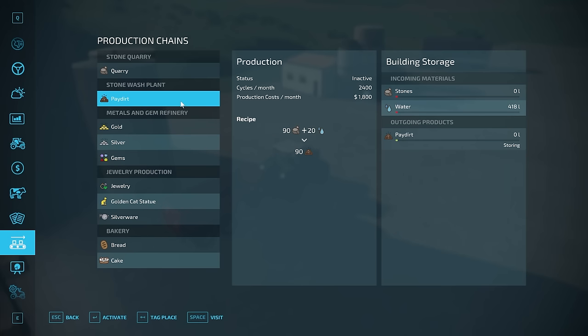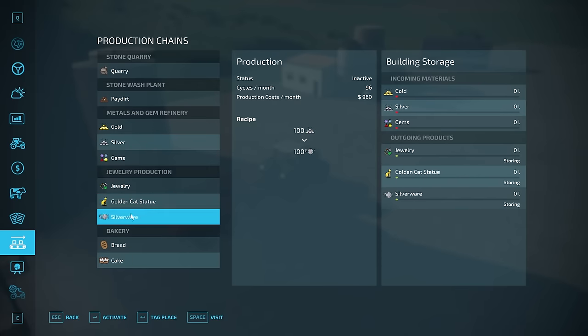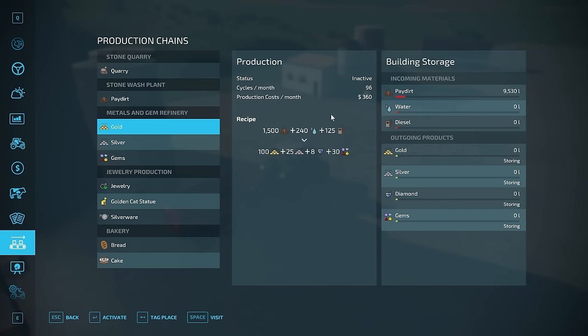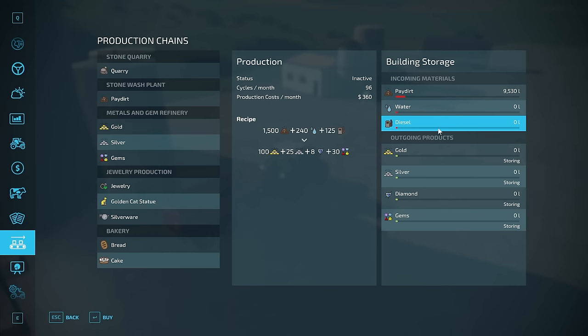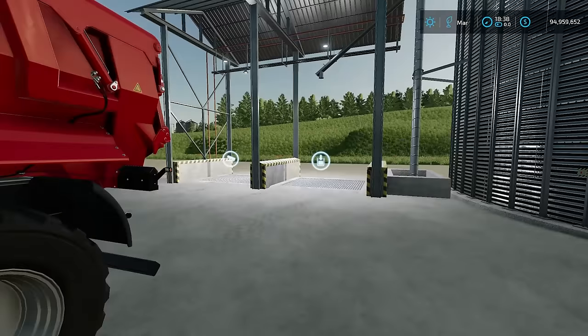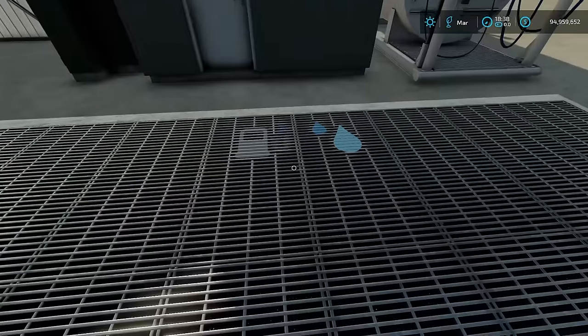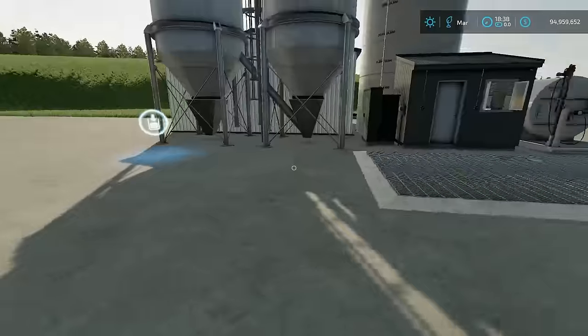This facility also has a high production cost which I'll calculate into the final pay dirt cost as we go. Now looking at the metals and gem refinery, we have a few different recipes. First is the gold recipe at 96 cycles: 1,500 liters of pay dirt, 240 liters of water, and 125 liters of diesel gives you 100 liters of gold, 25 liters of silver, 8 liters of diamonds, and 30 liters of gems.